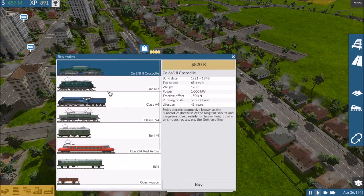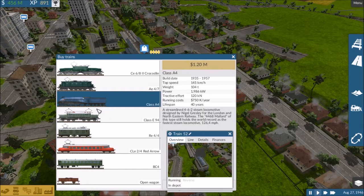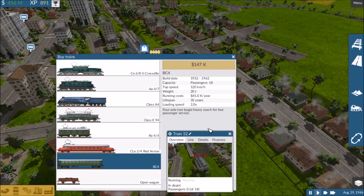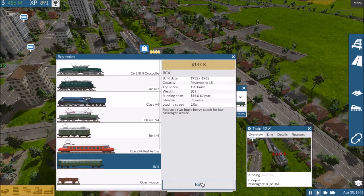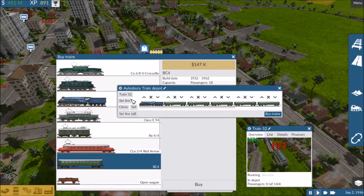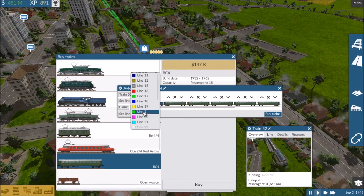By trains, this one — buy eight: one, two, three, four, five, six, seven, eight. Set line, line 2.